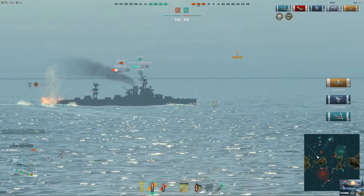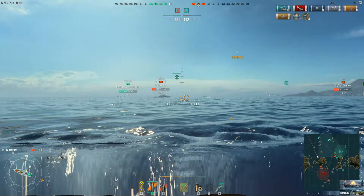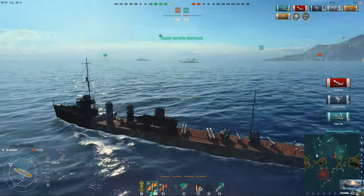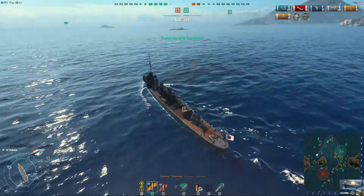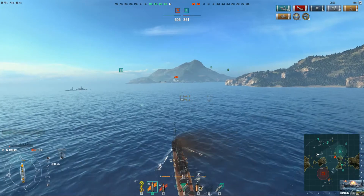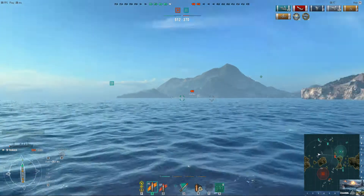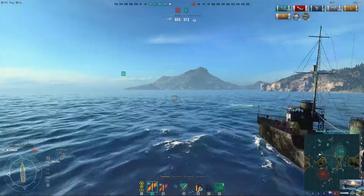Unfortunately this guy only has 13,000 hit points — only one torp hit. He has 6,000 HP left, but he's going in a straight line. Yes, guys, this is my fourth kill. Now it's St. Louis left with very little HP, and of course my old enemy Wyoming — he could dodge all my torps so many times. Yeah, he's down.